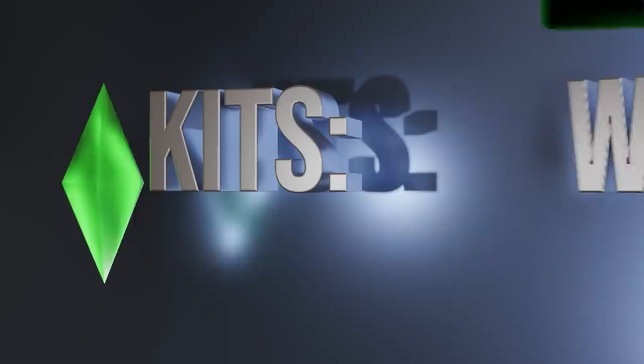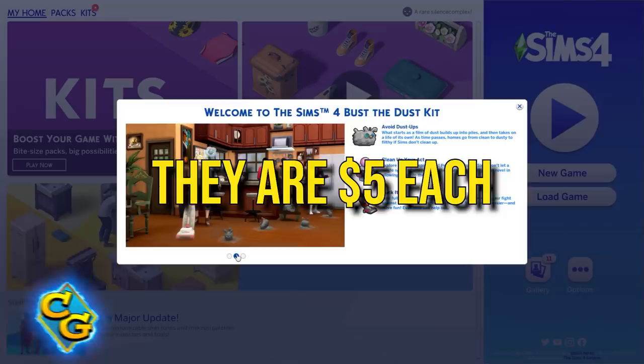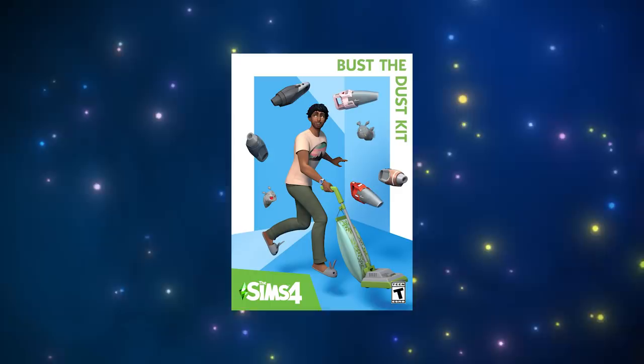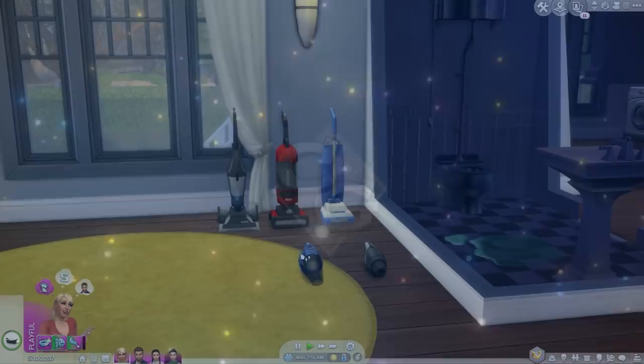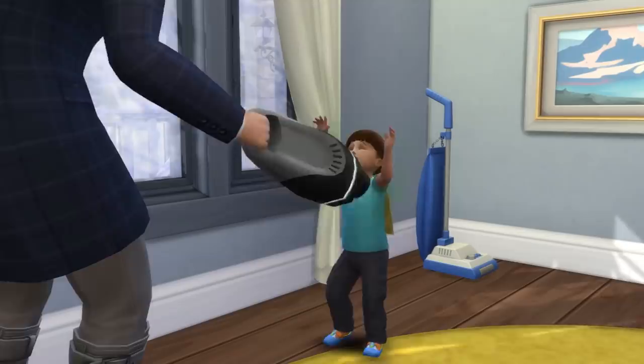The Sims recently revealed in a leak that kits were coming, and they became available for purchase today. Kits are a new type of DLC, and your opinion of them will likely be colored by their price tag. They're 5 bucks. Some of us hoped this was going to be 2 or 3 dollars because for at least 2 of them, that's what they appear to be worth. On the other hand, they could charge 10 dollars for vacuuming and some of us would buy it anyway while cursing about how it should be in the base game.